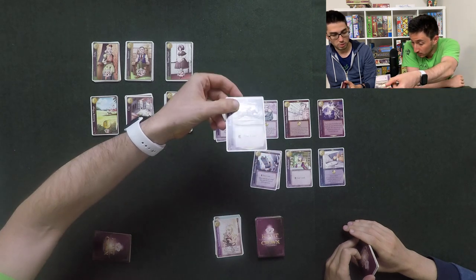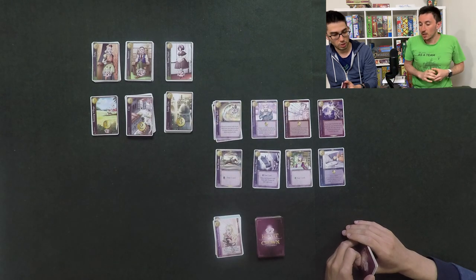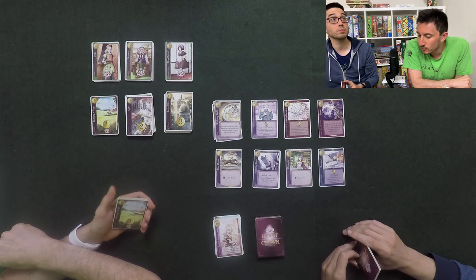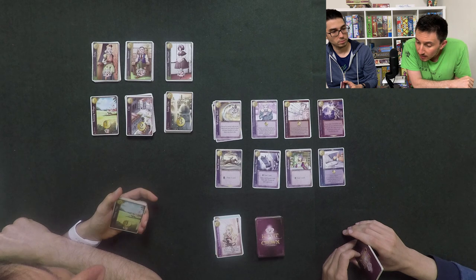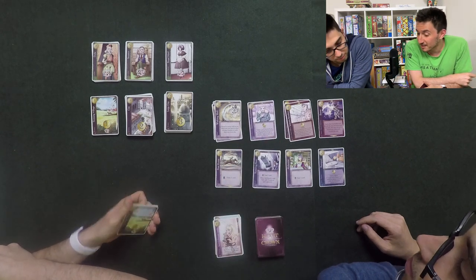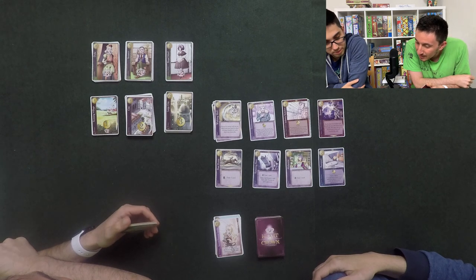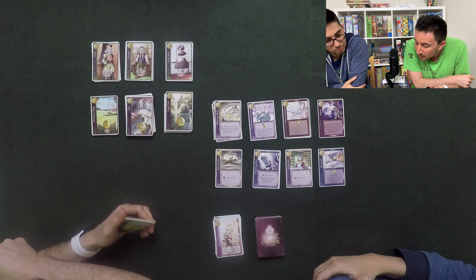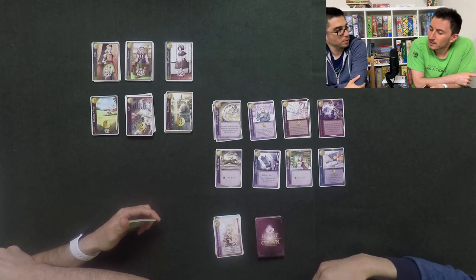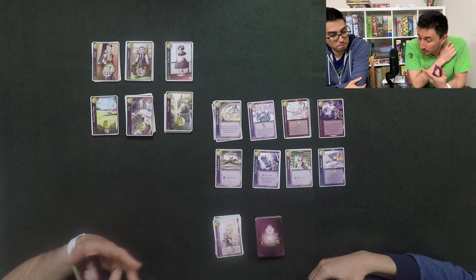Let's go over the action cards. Wishing Well: discard as many cards as you wish from your hand to draw the same number from your draw pile. Government Contractor: one coin, and instead of your discard pile you may place any cards you buy this turn on the bottom of your draw pile in any order in a revealed state - so you know they're coming.